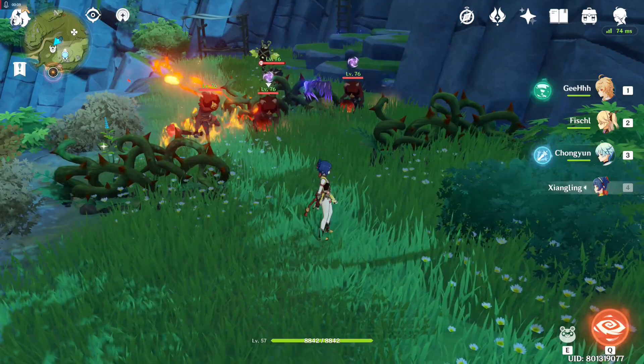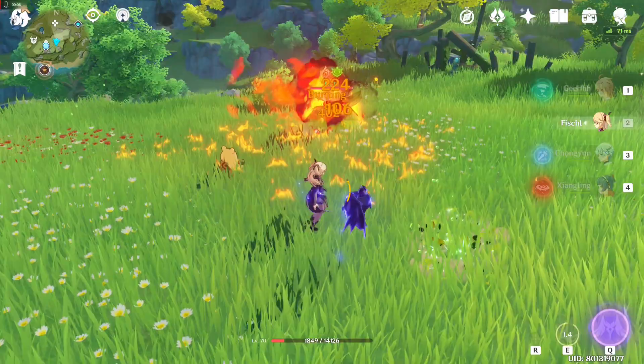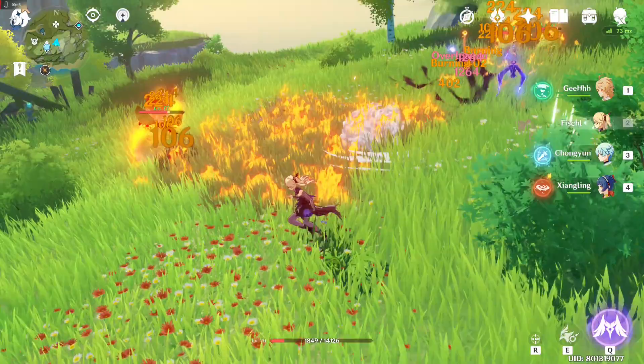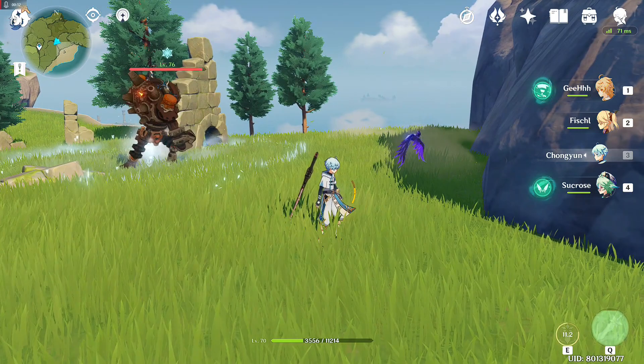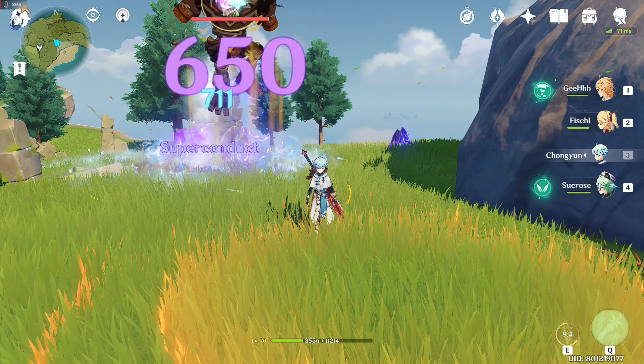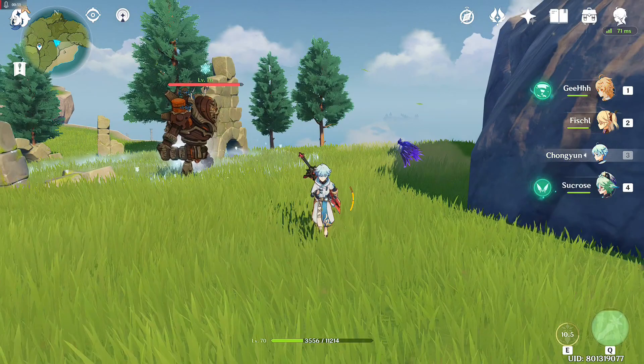What I mean by that is, even if Fischl is not on the battlefield, the stats of Fischl will apply to that Knight Rider. There will be occasions that the Knight Rider skill will trigger an elemental reaction. And even if Fischl is not on the battlefield and the Knight Rider triggers an elemental reaction, the damage will be based off Fischl's elemental mastery. As you can see, the enemy is marked with Cryo, and when the Knight Rider attacks the Cryo-marked enemy, the elemental reaction will be based off Fischl's elemental mastery even if Fischl is not on the battlefield.